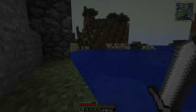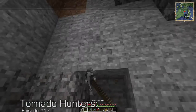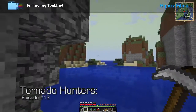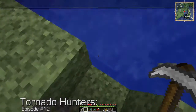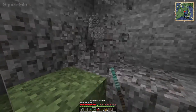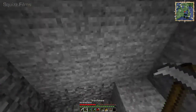Welcome back. We're in our little cove here and I think we should start digging into here as soon as possible. I'm tempted to spawn a tornado but we'll just go tornado-less so we can start building our house. At least make a doorway so we can run and hide if a tornado does come.